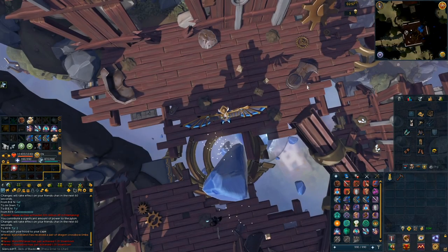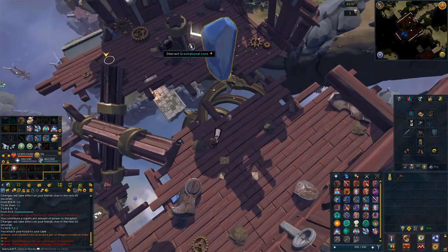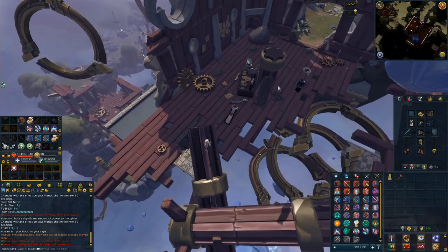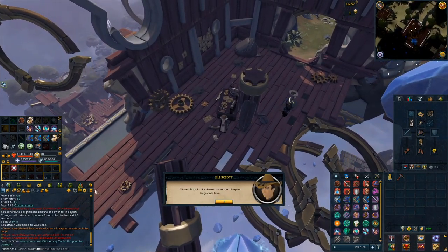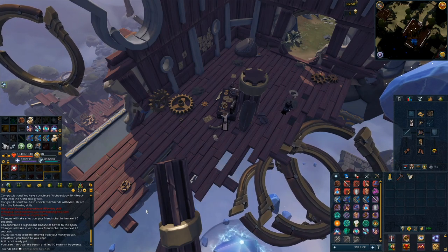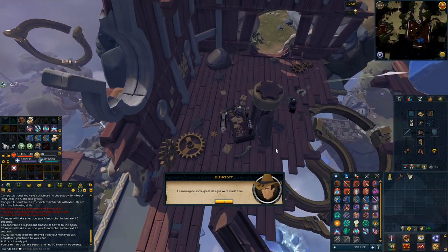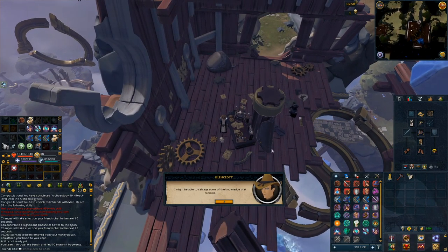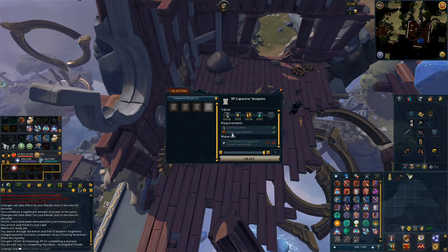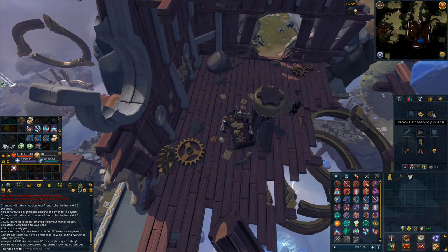Next, head back to the Gravitational Core. The last step is to investigate the bench. You can also right-click the bench and select Search to obtain 50 torn blueprint fragments, which will allow you to unlock some ancient invention items. Make sure you investigate the bench — that will be the end of the last mystery for the Stormguard Citadel. By completing all of these mysteries, you will have unlocked Ancient Invention. You can use your torn blueprint fragments on this bench to turn them into blueprints and learn ancient invention recipes.